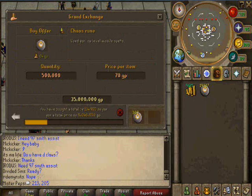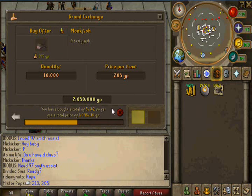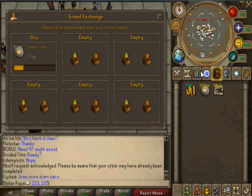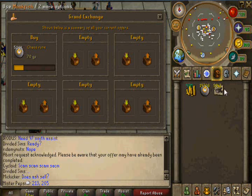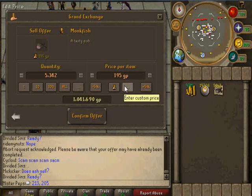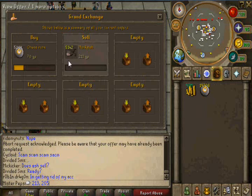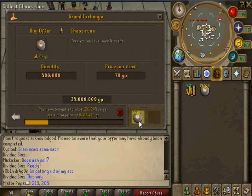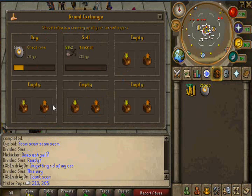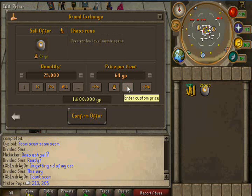But for every flip, it doesn't last very long. So you have to be cautious on how much of the item you're flipping. I don't want to buy a ton of monkfish, so I'm going to cancel the offer. But we did get 5,342 for 205 each. So now let's sell them for 213 each. And I'm going to have 25,000 more of these Chaos Runes and sell them for 73 each.